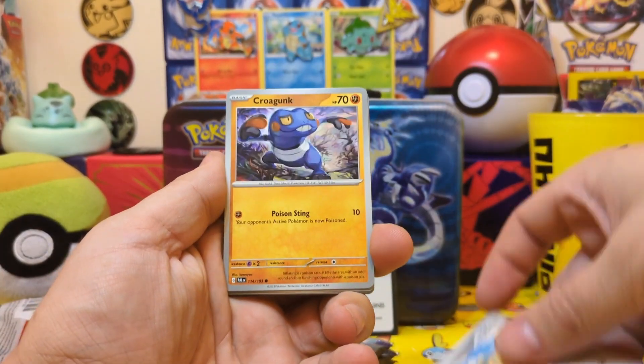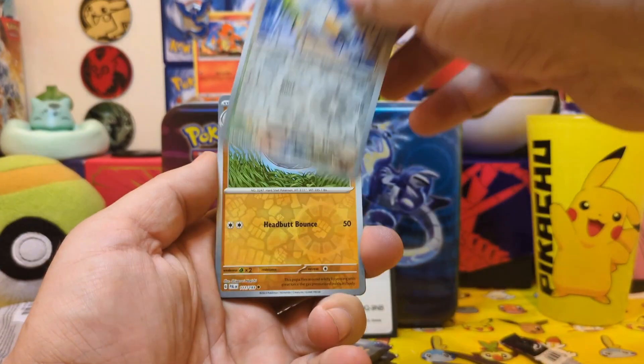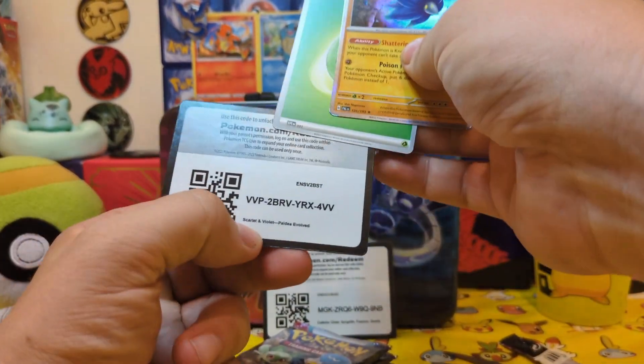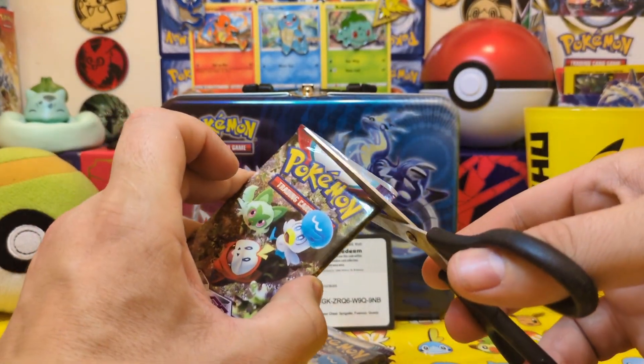Good Coco to start us off. Some good Halloween fun packs just came out that we'll be opening soon. Pulling our final rare — Glimora. So nothing really good here. Let's get the Scarlet and Violet Base opened.